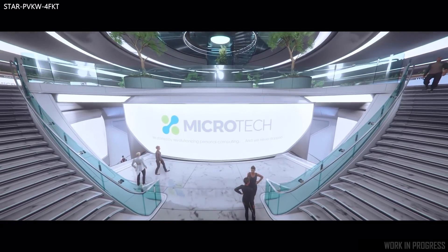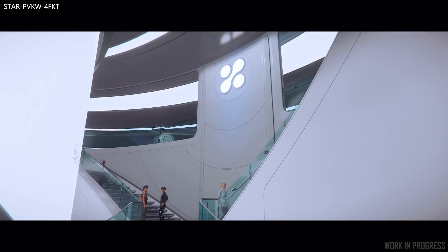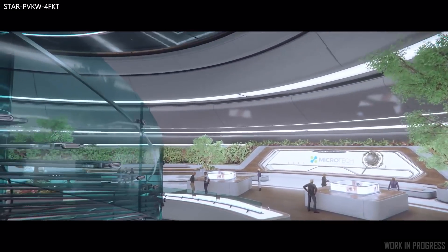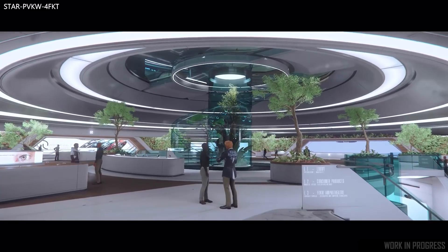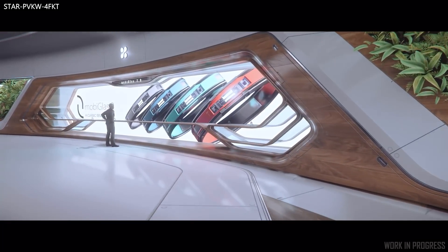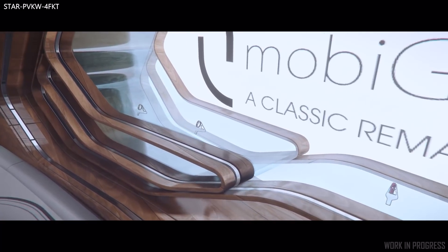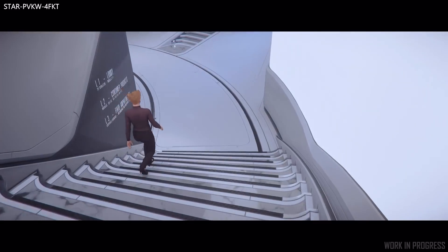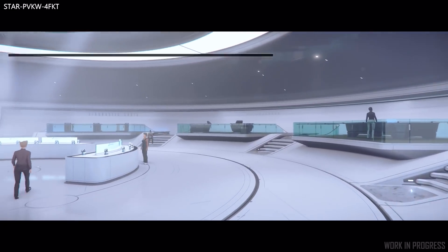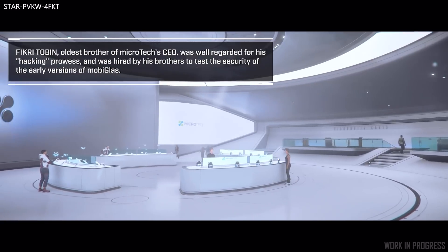Talking of 3.10, a quick Evocati PTU update: it is currently at 3.10c with the Evocatis, and the focus is on the flight model in and out of atmosphere, the new building blocks UI, the changes to the high-speed combat, turret gameplay, vehicle impounding updates, and the Origin M50. There are a few issues like longer-than-wanted load times and error messages which they are monitoring, so do not expect a Wave 1 PTU anytime soon — hopefully this week, but it may stick with the Evocatis for now. For more information on the current Evocati patch, check out my leaked patch notes videos linked in the description below.